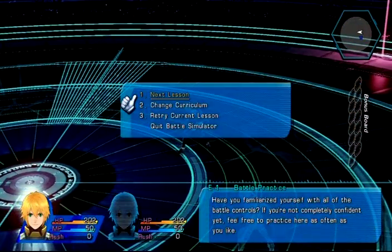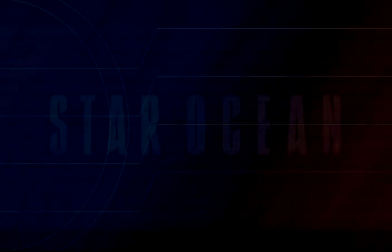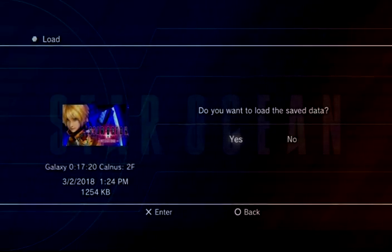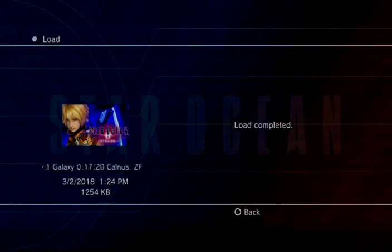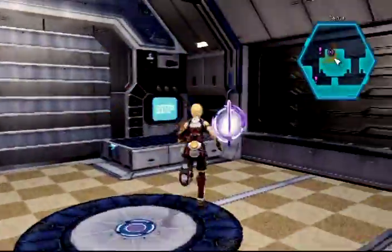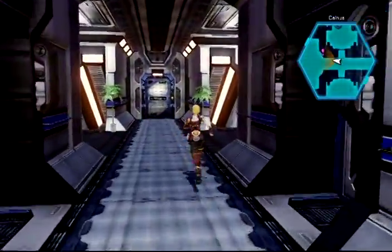The game lets you come back to the tutorial area anytime you want, which I really like. You can also do this on the ship that we'll see in just a second. Before we get too much further, let me show you how we started the game. The game starts on this ship. The frame rate on this ship is actually not bad - it's like 25 to 30 FPS. When we get planet side, it gets really bad in a hurry. It's actually kind of embarrassing.